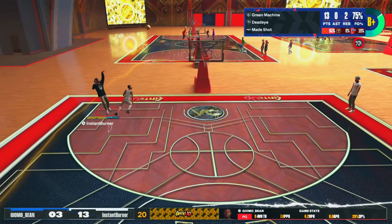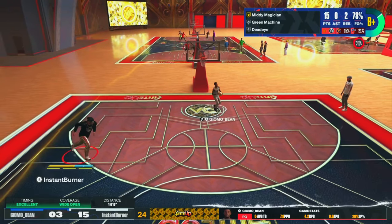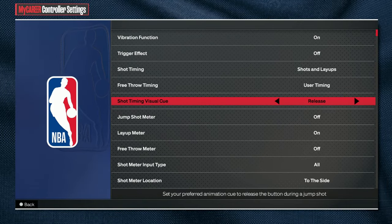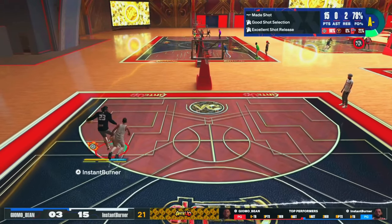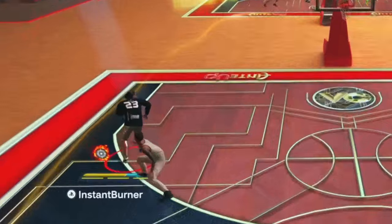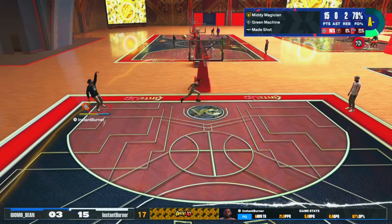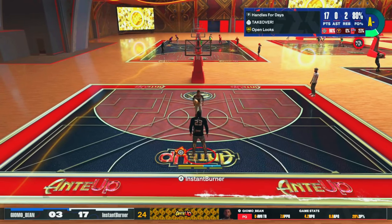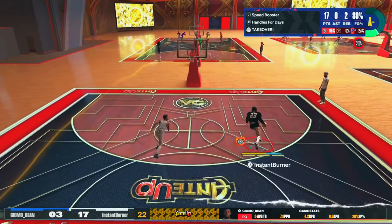It just makes you that much more unguardable when you can lean it. You don't have to set your feet. I'm just killing this man with leaners. And with this jump shot, it's very, very easy to get these off. The release cue I'm using with this jump shot is the release at the top of your head.